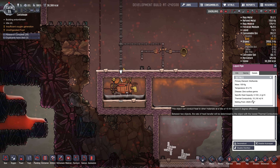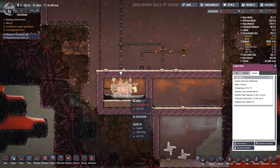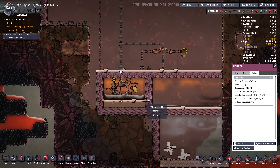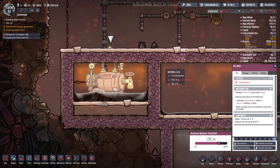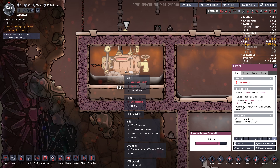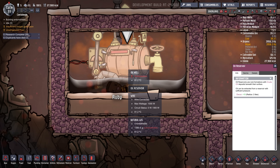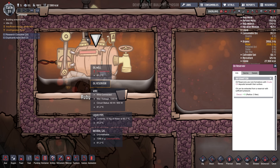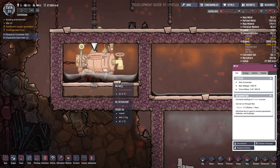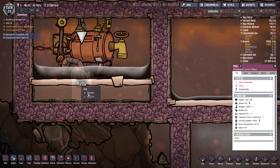Assuming you could keep it running indefinitely and you put it in an abyssalite room like this, it should get to 1,000 or 2,000 degrees — it should continuously heat up. But the problem is, to keep this thing running, you need a dupe to go inside and relieve the pressure. So the idea didn't quite work that way. Rudy here tried to do it, and he died in the process.